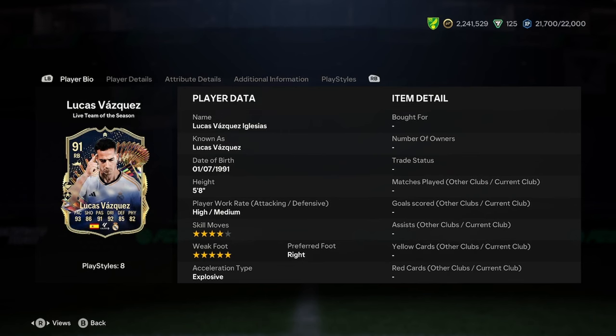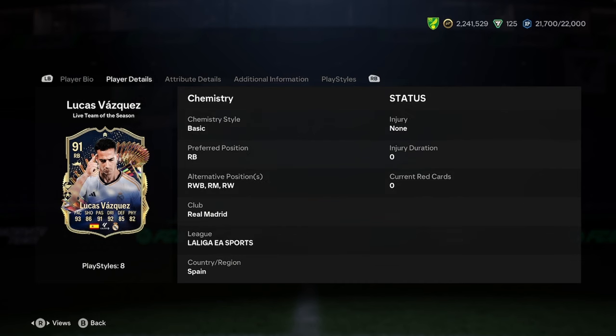Today I'll be doing a player analysis on the new Lucas Vasquez Team of the Season card. So let's see what we're dealing with here. He is 5-foot-8, high/medium work rates, 4-star skill moves, 5-star weak foot, and explosive body type. Which isn't a bad start to be fair.